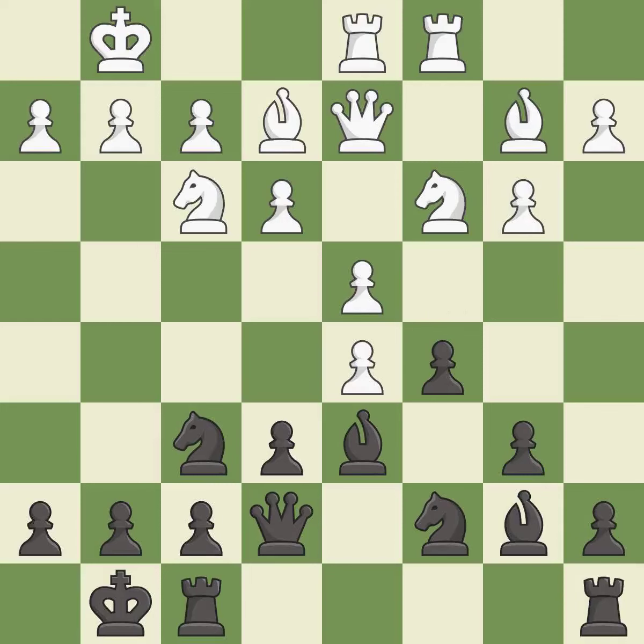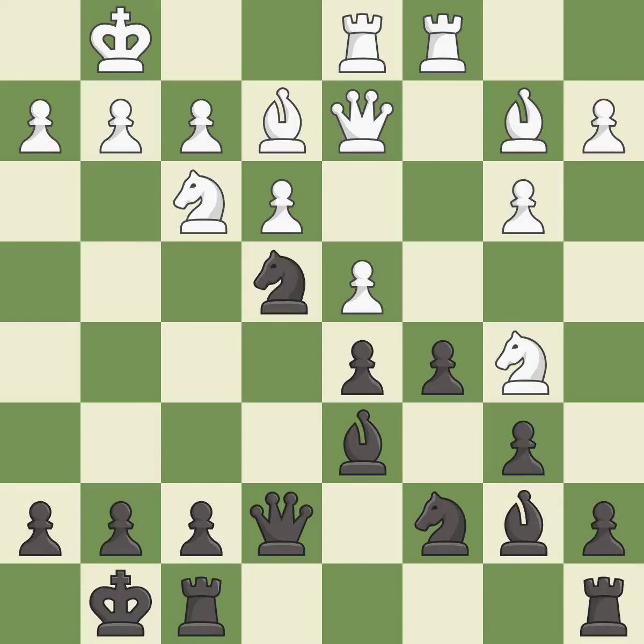This is an equal trade — it is good. Takes back — it is best. This offers to exchange pieces of equal value, threatening to win a pawn — it is good. This attacks a queen, winning a tempo when it moves away — it is best.